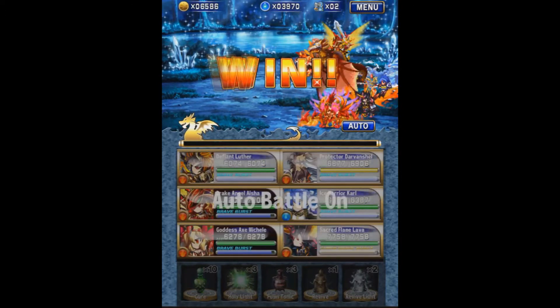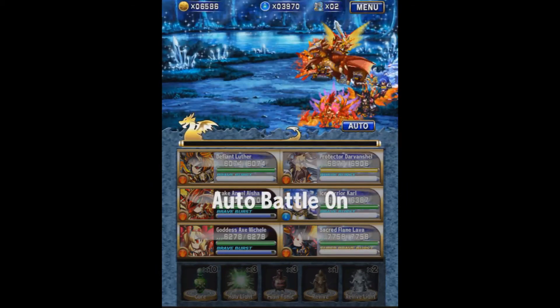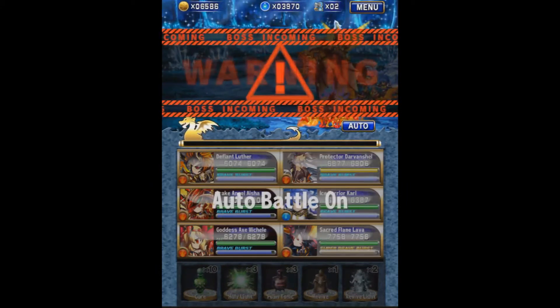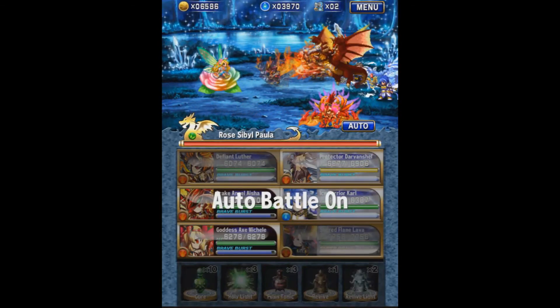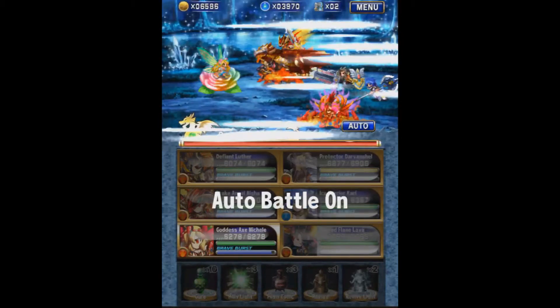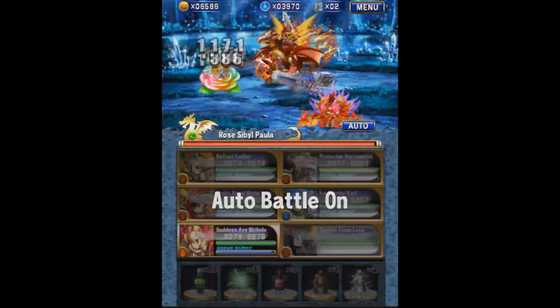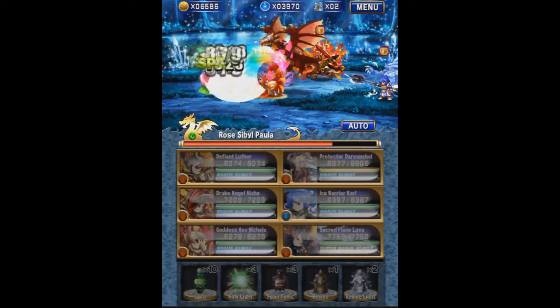If you're struggling to beat this, I'd honestly say don't worry about it — maybe try once for the free gem you get for clearing it, but if you're having a lot of trouble, spend your energy elsewhere because it is 40 energy, which is quite a bit. Oh — I auto-battled into the boss again. This happens every time I'm not looking. I need to prop my iPad next to my monitor because I always forget.